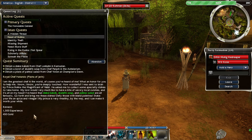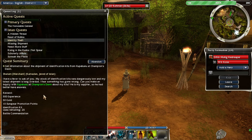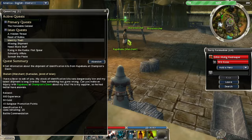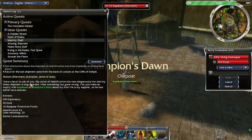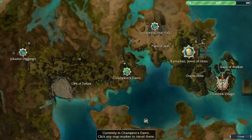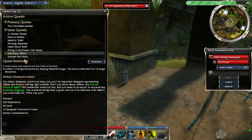That's a lot of experience but no Sunspear points. This one — we can do this, it's just talking to someone in Champion's Dawn. Let's talk to this dude. Boom, completed — oh, not yet.